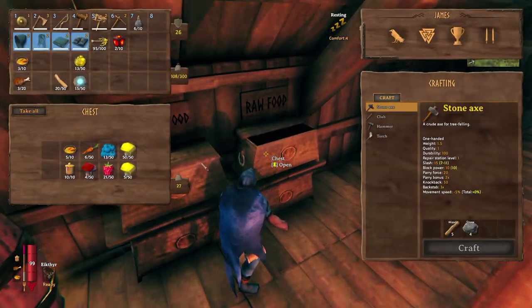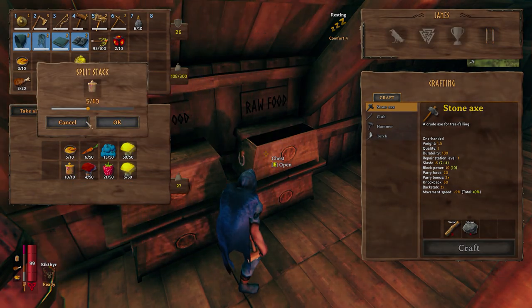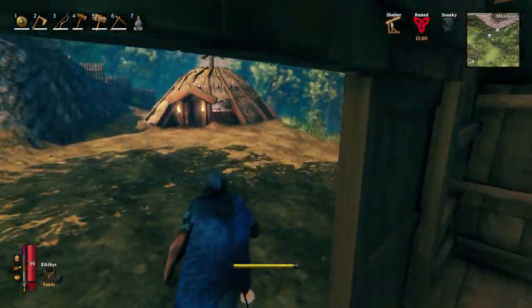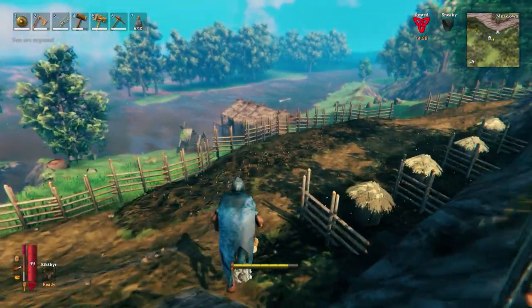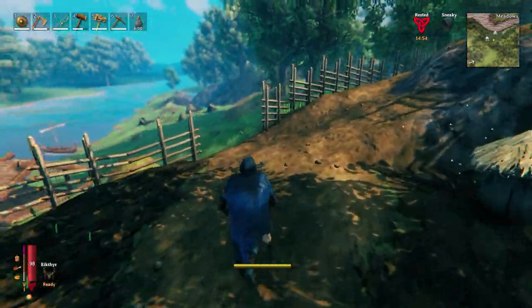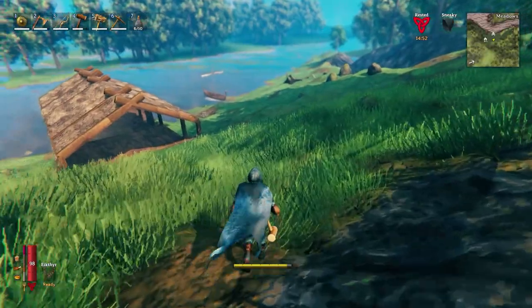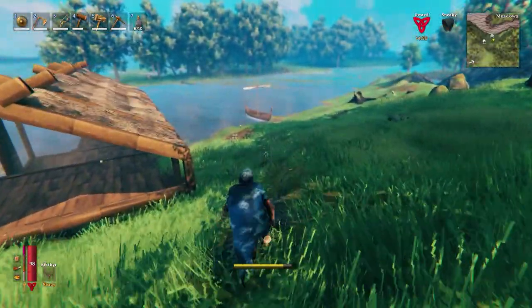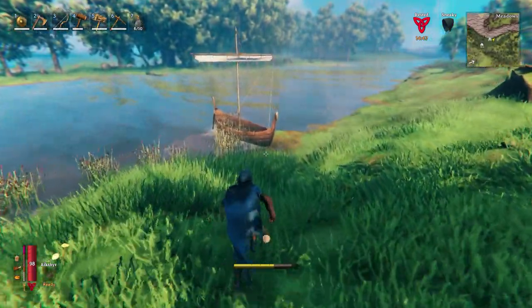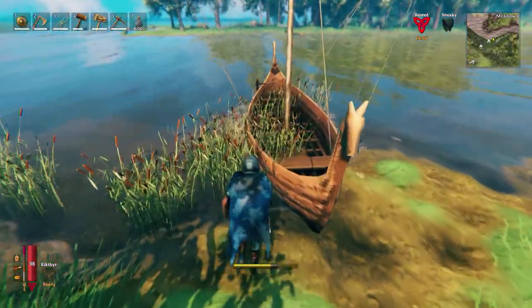If we just grab some queen of jams — just grab a couple of these. We want to take our best food with us, give ourselves the best opportunity of defeating this boss. Now it is quite a distance that we're going to have to travel, and I've just had a little spin round on the Viking boat. It's a little bit awkward, but I think I'm getting the hang of it.